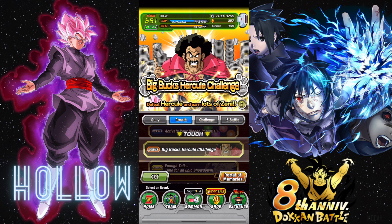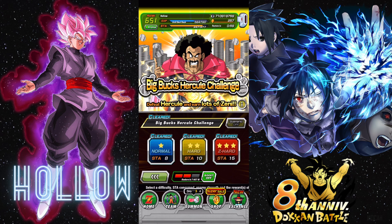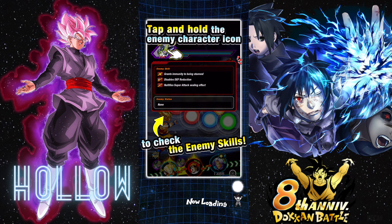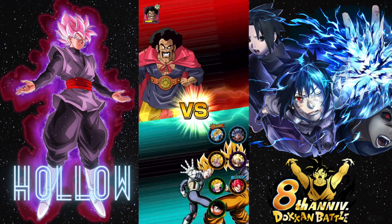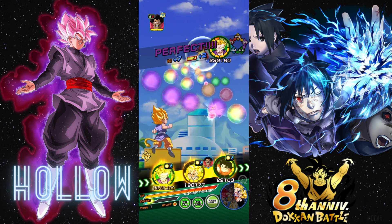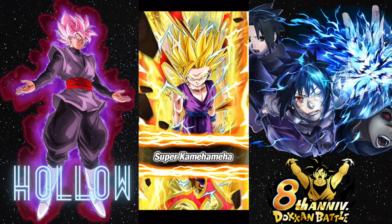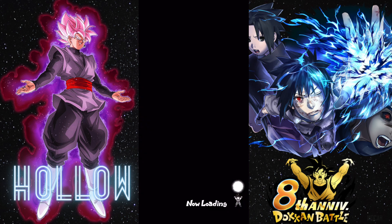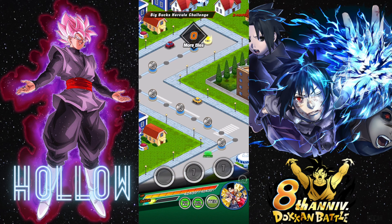The final method is this growth event right here - the Big Bucks Hercule Challenge. Honestly, with that last stage being a thing, I don't see why you'd want to run this one - there's no boost or anything like that. The Extreme Z Battle is a little conditional because sometimes they go away and come back, but there should always be one you can do, or you can use keys with no stamina. The second method uses stamina but you get Zenny faster in return. This one uses stamina but you don't get as much. You get most of the Zenny from these last tiles.